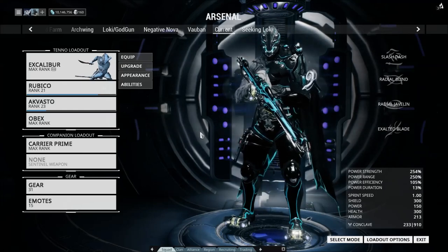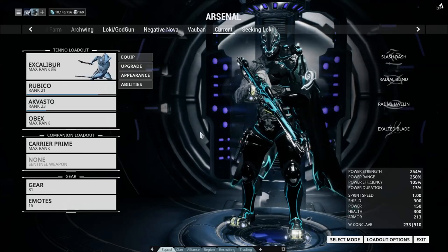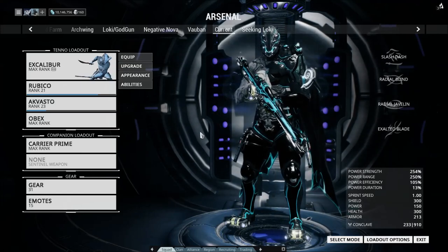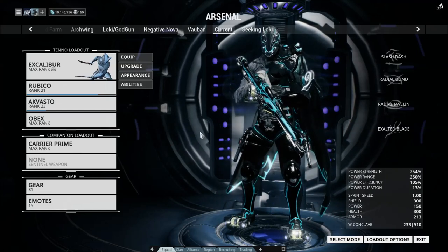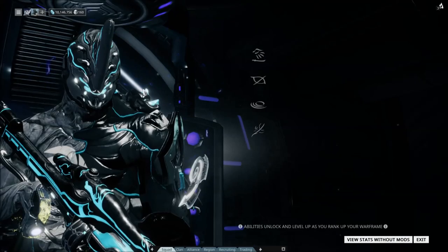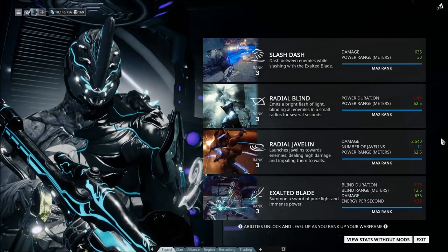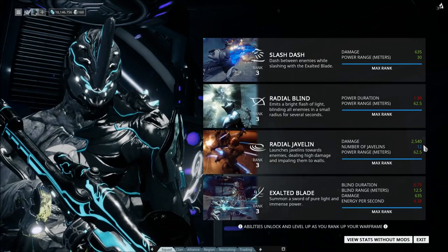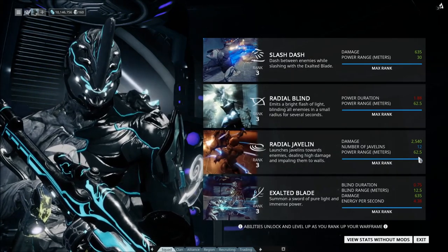Let's be honest though, we all want to know how this works, because we have all — if you have got to a Mastery rank above 8 — probably been to Draco and had someone power level you, and it's more than likely going to be an Excalibur, because Excalibur has a very unique third ability, Radial Javelin, which hits a set number of targets within sightline for a massive amount of damage, and this damage can be buffed up by other frames, and the range here is also very, very important.